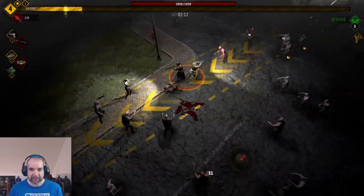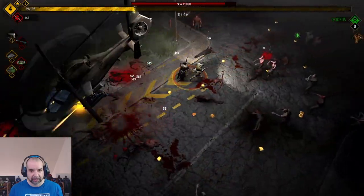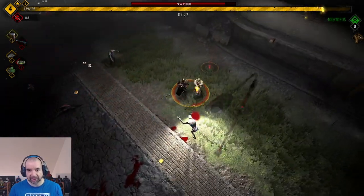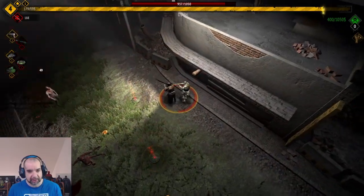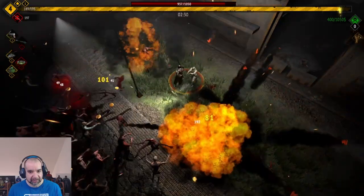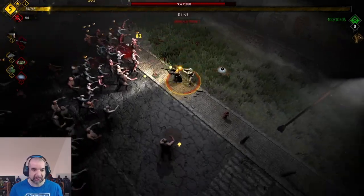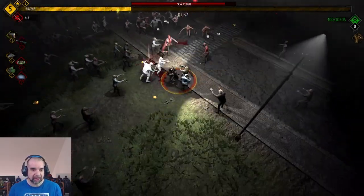Everything is on cooldown, so here comes the helicopter. We have some money — here are the landmines to try to run the zombies into. It's on auto-fire though. Saw blades! Now we have a saw blade that circles around the party. We'll wait for that last SOS. We did take some damage so you want to grab the hearts.